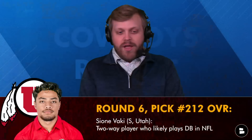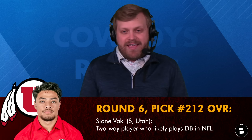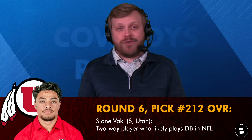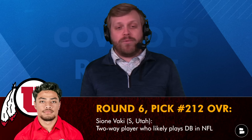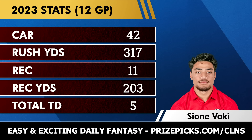My round six pick at number 212 — another comp pick — is my favorite pick I made: Sione Vaki out of Utah, who was a two-way player for the Utes, playing both safety and running back. He'll probably play DB in the NFL. He had 51 tackles, eight TFLs, an interception, and two pass breakups. Utah was so decimated by injuries at running back that they tried him there and it worked — 42 carries, 317 yards on the ground, 11 catches for 203 yards, and five scores.